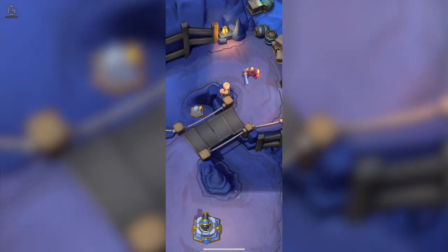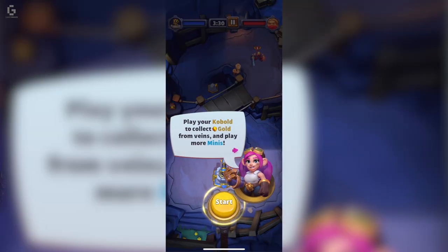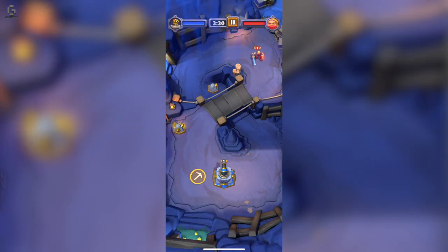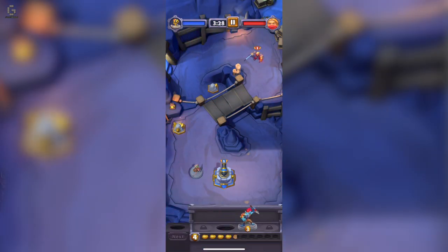Also, because of the focus on PvE, maps aren't just two lanes which you can deploy your units on. Some maps may have features like high ground, low ground, treasure chests, or even neutral creeps.